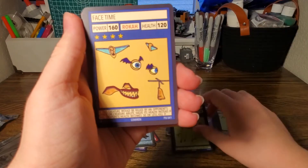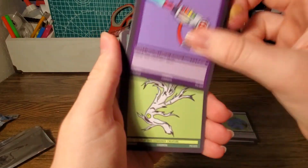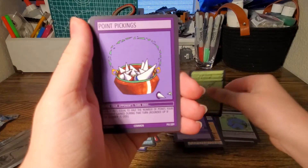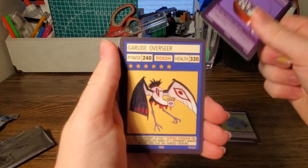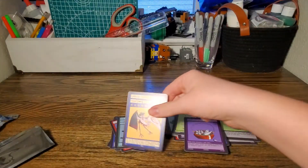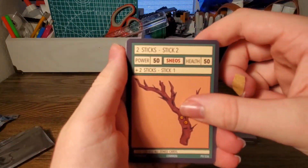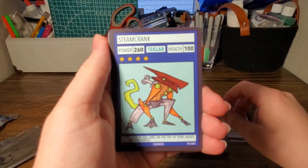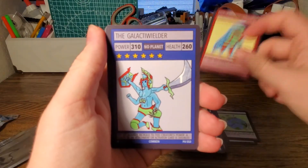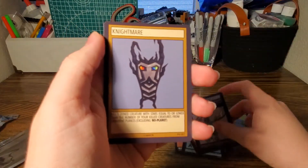Knopf. FaceTime. Power Proof Scanner. Two Sticks — Stick 1. Point Pickings. Our third rare is Garud Overseer. And we got the second stick — Stick 2. Steam Crank. Galacta Gauntlet. Galacta Wielder. And Nightmare.